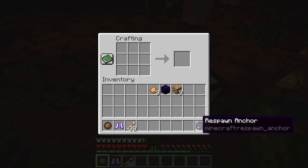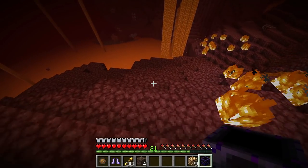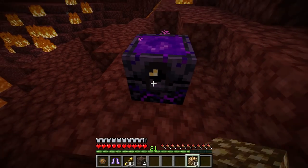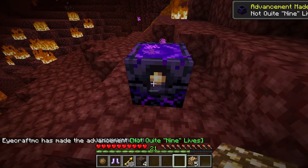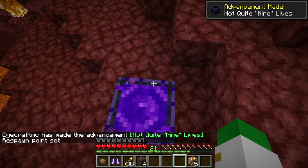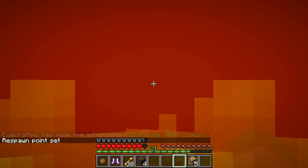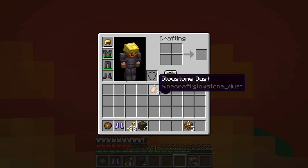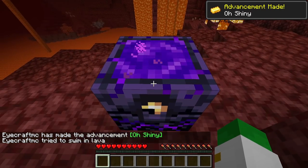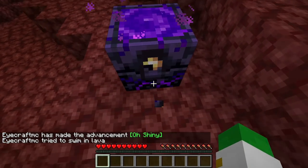That combination will give you one respawn anchor. The respawn anchor is an amazing item — basically like a nether bed. Place it down in the nether, then right-click on it with glowstone to charge it. Once it's charged, right-click on it to set your respawn point and earn the 'not quite nine lives' achievement. When you die, you will respawn right there in the nether, and we can try that out right now — and you can see it made that amazing sound and we respawned right here.